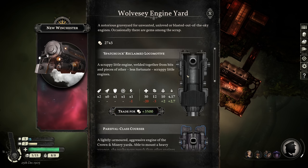How about this Spatchcock Reclaimed Locomotive? A scrappy little engine welded together from bits and pieces of other, less fortunate, scrappy little engines. It has really good energy efficiency, decent amount of people. Is this just my old one? It is. Way to insult my original ship. I guess it was pretty bad, wasn't it?